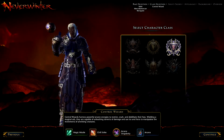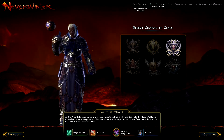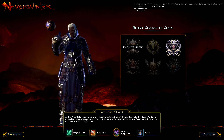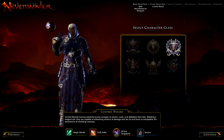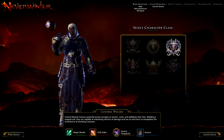Control Wizard — this is the class I've actually been using. I've been having a lot of fun. I've played the Great Weapon Fighter, Devoted Cleric, and a little bit of Guardian Fighter. So far, the Control Wizard is so much fun. I heard the Trickster Rogue is really fun too. I've done a bit of PvP in the Trickster Rogue, and Control Wizard seemed to really own it. Control Wizard does Arcane, Fire, and Ice Magic.